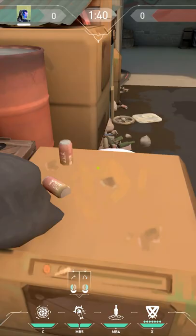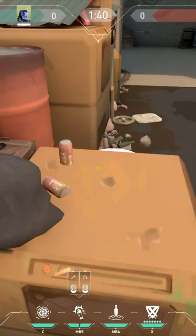Tuck in this corner, aim up at the diamond in the sky right there on the right side, throw your knife. Then line up this flash with it, jump throw — super simple. Put it together and they can't break the dart.